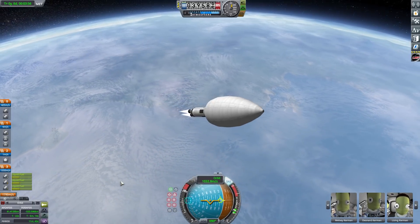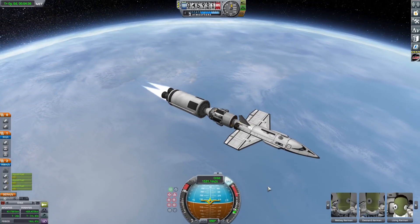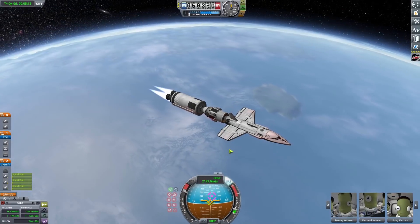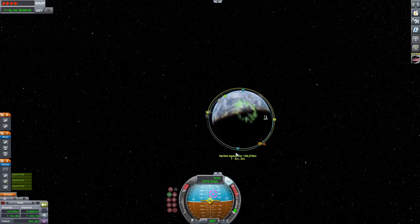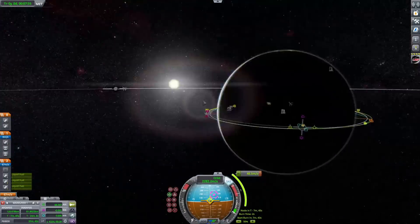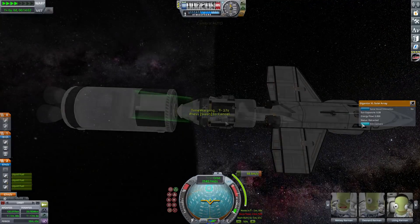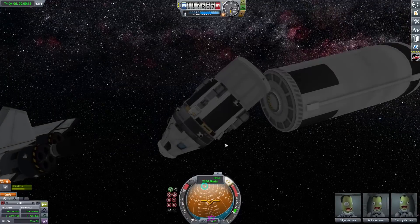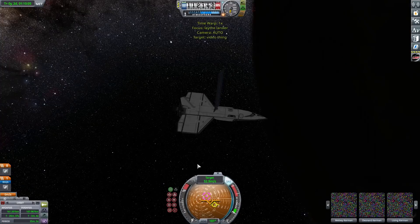I've sped this up to eight times speed. We can get rid of the fairing — you can see we have two landers here. Like I said, it can go everywhere except Tylo and Eve — those are the only two places they physically can't go. There are many docking ports on this thing, so there's plenty of room to add more landers. These are just the two landers I launched initially. So the plane is obviously a plane — this one is mainly meant to go to Laythe and stuff. It could maybe do Duna, but it probably wouldn't even need to because this other lander here can easily do Duna. This lander has all sorts of delta-V and can land literally anywhere except Laythe, Eve, and Tylo.